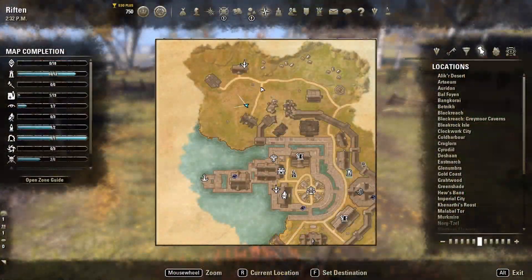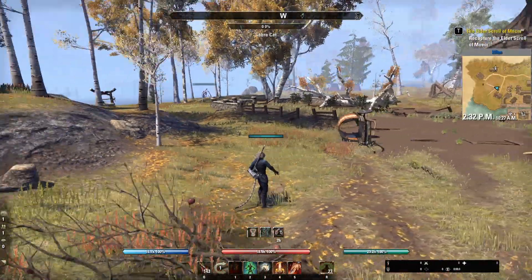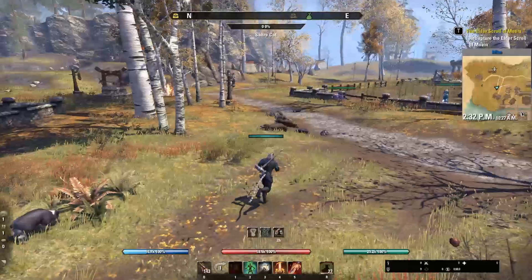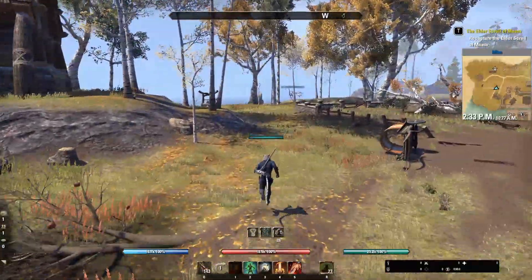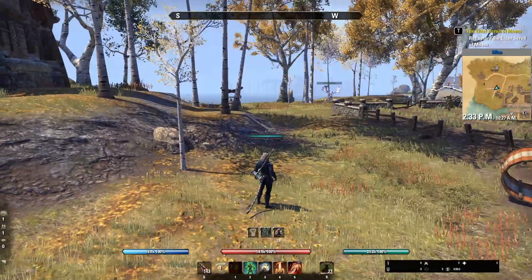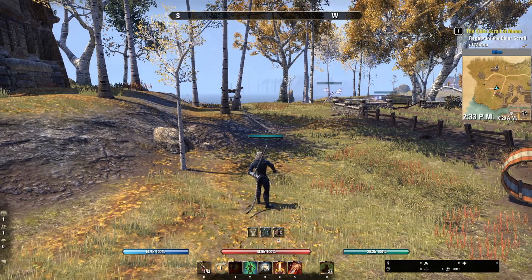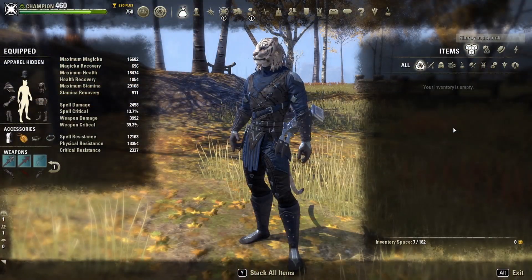For the first location, we'll be in the Rift. Starting from the Rift Wayshrine, you want to head to the burned up houses on the northwest side of town. We'll be hunting Sabercats for their hide as well as a lot of other loot that we can sell. Most people tend to go clockwise around this farm, so that's what I do as well. There is almost always someone here, so don't be afraid to group up so that no one's taking any kills from anyone else.